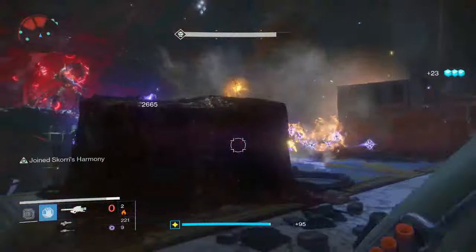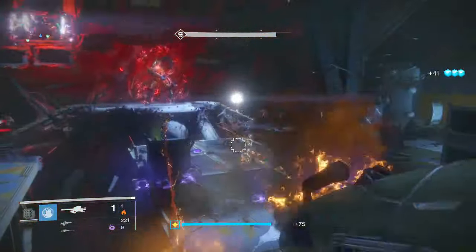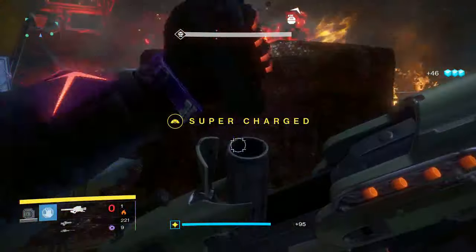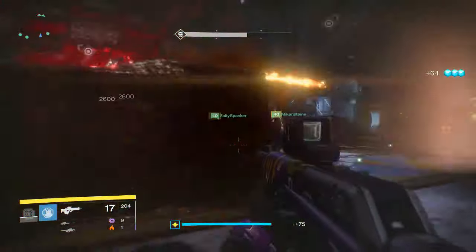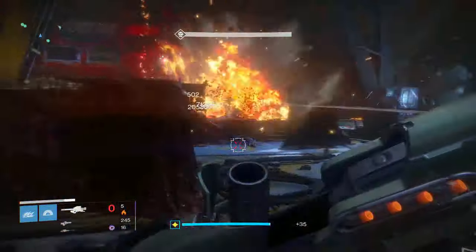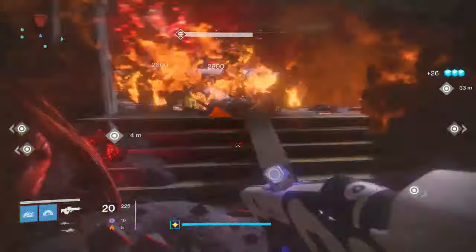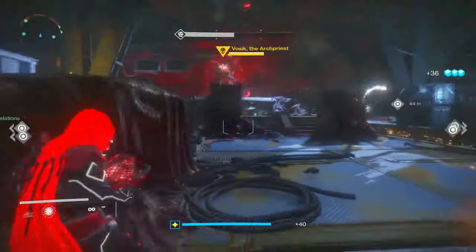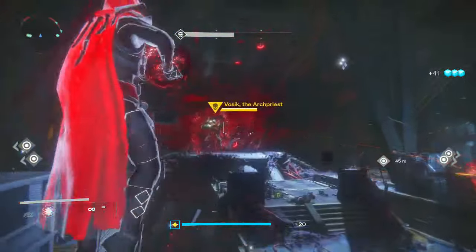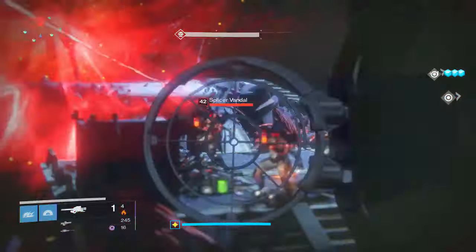Overall, I ran it through the entire raid, and to save you time, this is pretty much the only part it's actually really useful. You might think — what about the Death Zamboni part on the bridge? There are a lot of adds running around there. It's somewhat okay in that area, but there are better choices. It's better to have a sword for the Captains or a Gjallarhorn for long-range damage. It's not that great there, but you might want to use it if you don't have a sword or Gjallarhorn at hand.